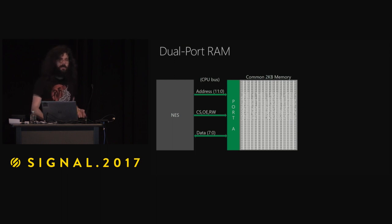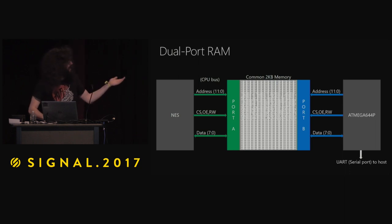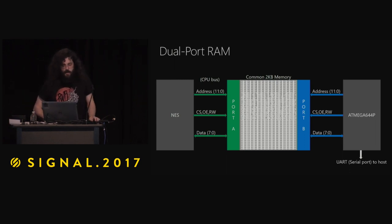Dual port RAM is a specialized piece of logic where you have that 12-bit bus, the 8-bit data bus, and the control lines, but it's exposed on a second port. Every single byte in there actually has arbitration logic to determine who can read and write. I hooked up an Atmega 644 — akin to what's in your Arduino, like an Atmega 328 — and exposed that block of memory to a UART. So now I can control it from my computer and start modifying it. There's an additional port on the back of the NES — it looks like a headphone port but it's actually a USB to serial port that you can plug in.